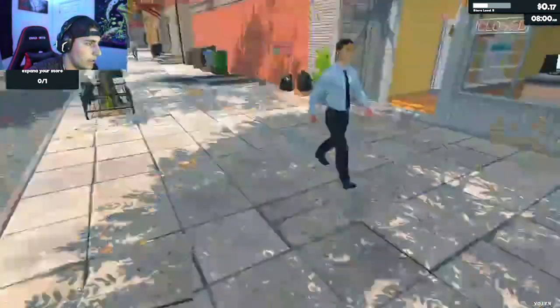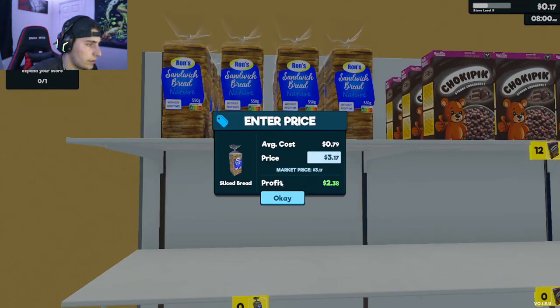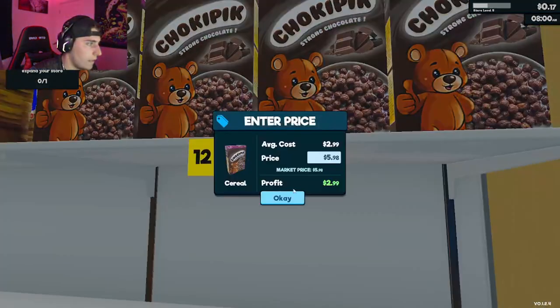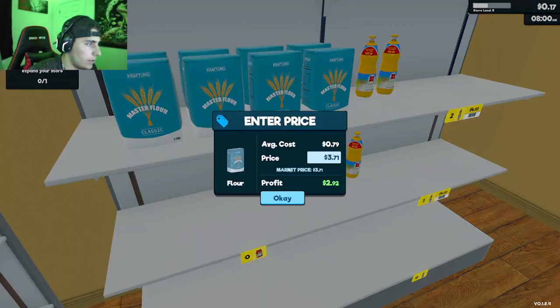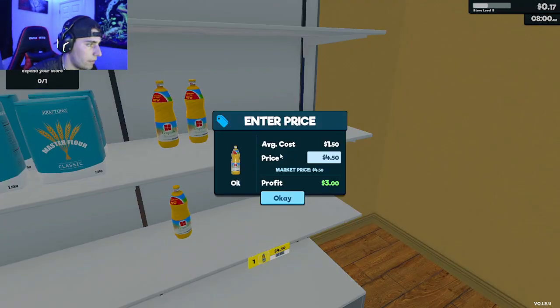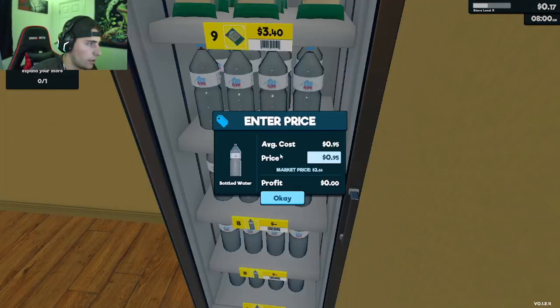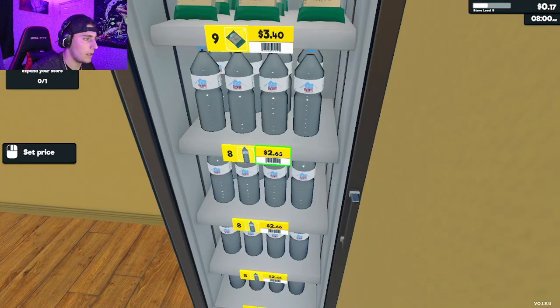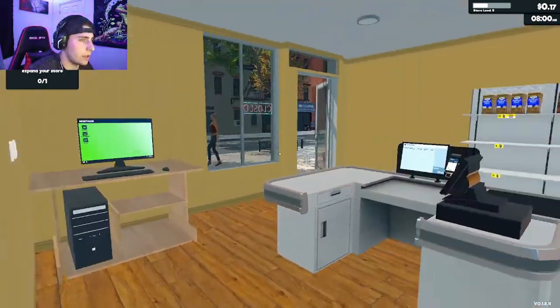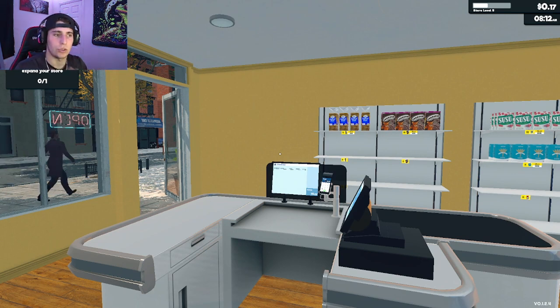Let's set all the prices and make sure they're correct. $3.17 — perfect. $5.98 — perfect. $3.71 — perfect. $4.83 — perfect. $4.50 — yep. $3.40 — yep. Water is going to be $2.00 a bottle. Now we start the day and hopefully it will be better than the others so we can profit and expand.